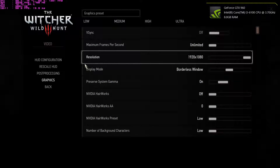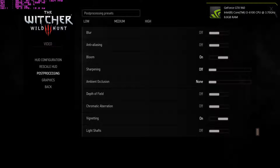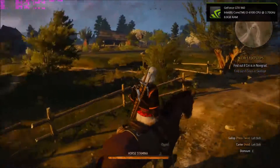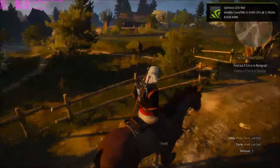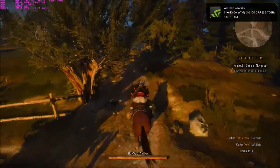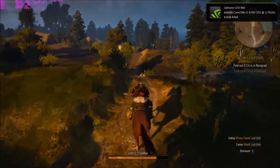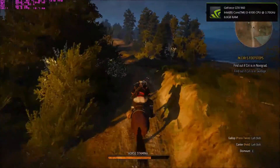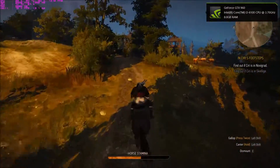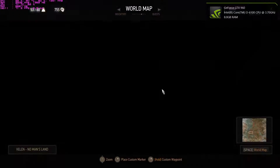Let's start with the low preset. Everything's on low now, including post-processing. Looking at the performance — it's quite good. There is a big hit to graphical fidelity though; things look more muddy. You can see how with the foliage visibility on low, everything's kind of fading in about 10 metres in front of us. I don't like that. But you can see we're getting quite a good lot of performance here.